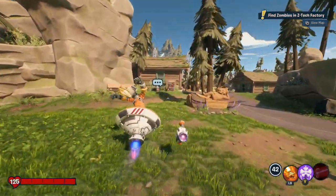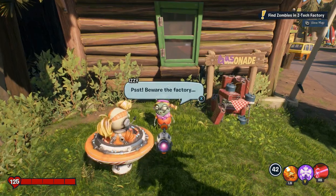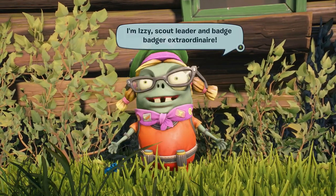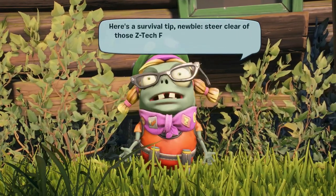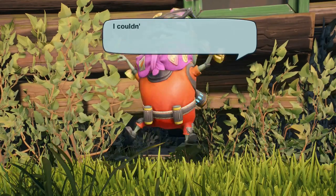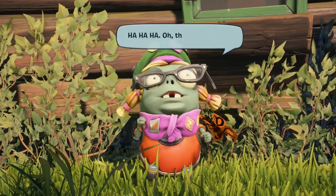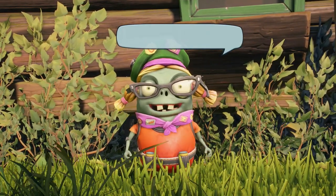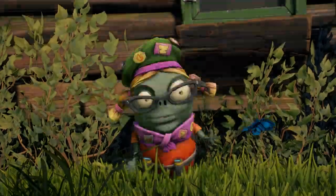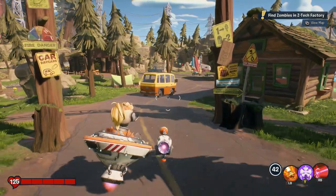That little girl wants you to talk to her — that's one of the skins you can win. Izzy says: 'Beware of the factory. I'm Izzy, scout leader and badge badger extraordinaire. Here's a survival tip, newbie — steer clear of those Z-Tech Factory zombies.' She knew you'd talked to her before because we talked to her just to check out this area before doing any of the quests, and she knows it.